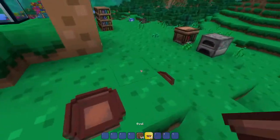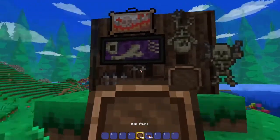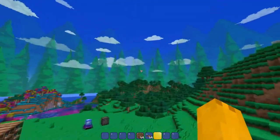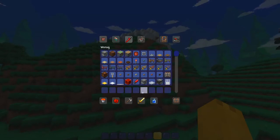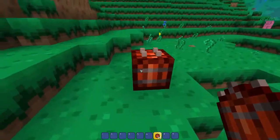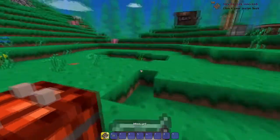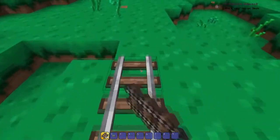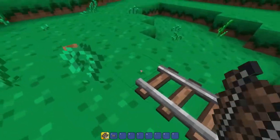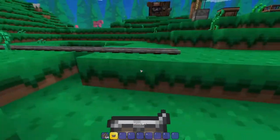We got bowls — no idea what that corresponds to — and Item Frames which are pretty much just Minecraft item frames. Next up, Wiring: most things are what you'd expect. Lock Chest, Explosives which is TNT — let me see what that block looks like — not bad, very cool looking. Transportation: the Minecart tracks actually look really cool with a nice 3D model instead of flat Minecraft rails. It's weird how blocks from a 2D game look cooler than some blocks from a 3D game.